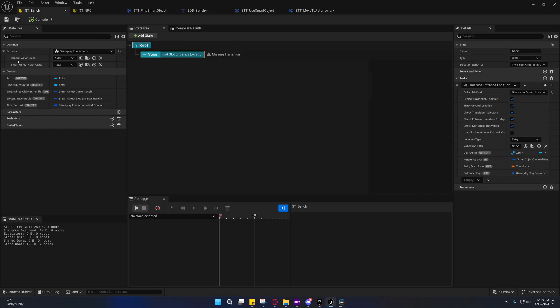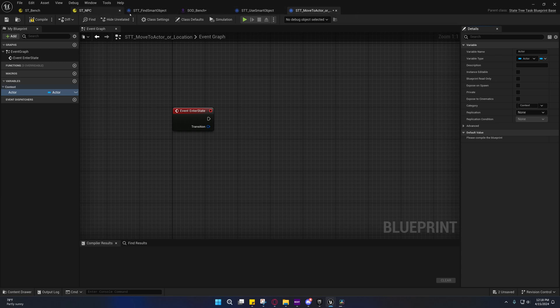If you need access to the actual smart object blueprint, you would name it Smart Object Actor and make it an Actor type under the Context category — it'll automatically bind to the smart object. Both the name and the variable type have to match, and it has to be under Context.